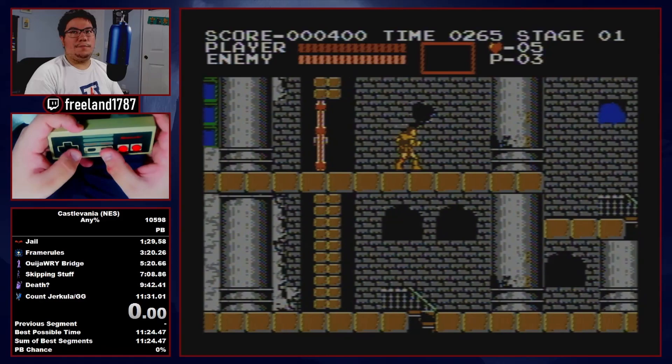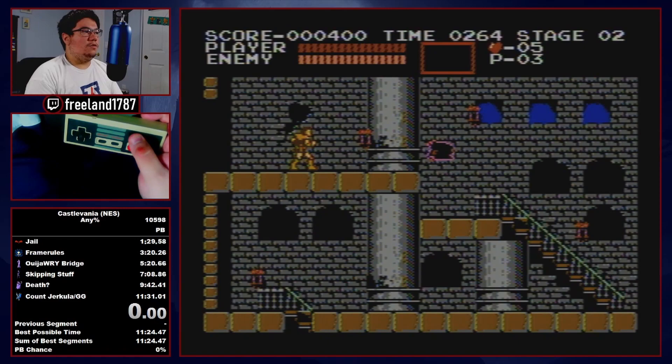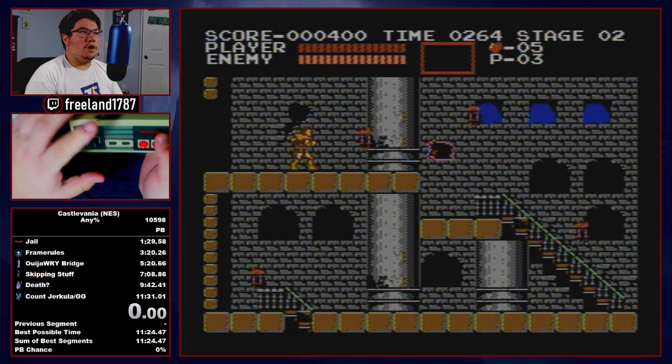So that's overall what you want to do. You saw how I manipulate the stopwatch: stand on this specific pixel — you can see where I'm standing right here — that's where you want to stand so that when the bat hits you, it hits you on the drop frame, and the first item that drops in stage one is the stopwatch.